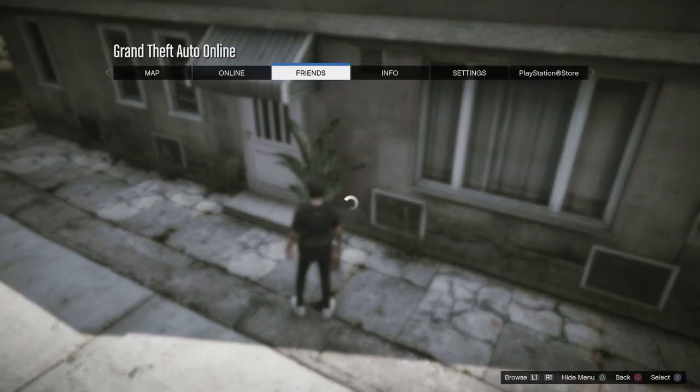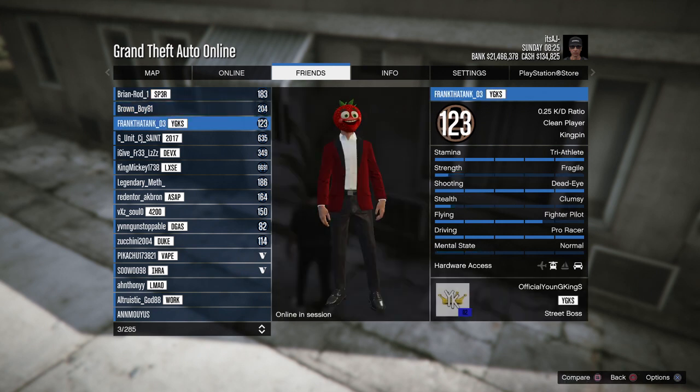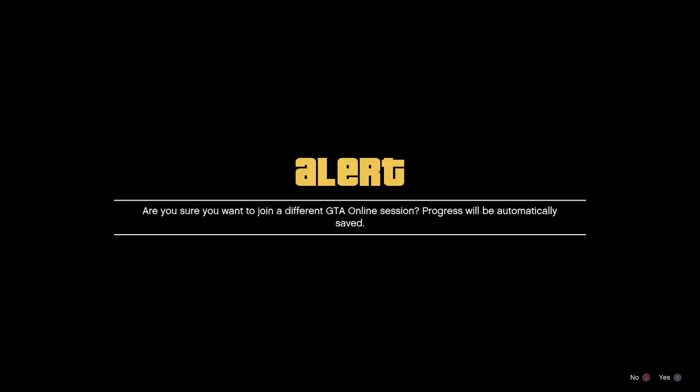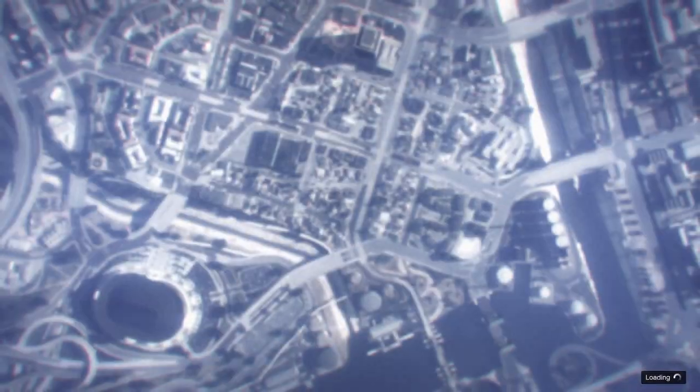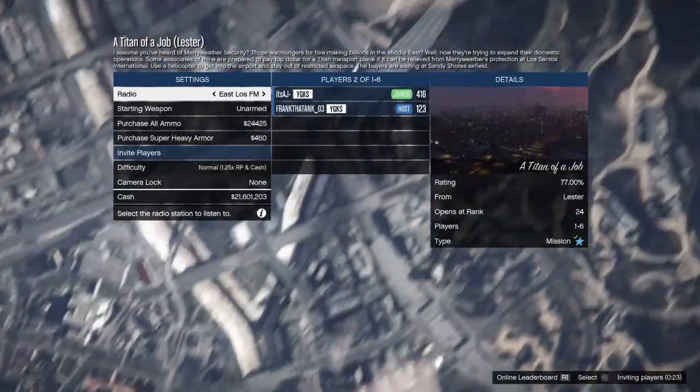You can go right back up to the peyote plant. Click right on the d-pad, go to your friend — now it loads all of my friends that are on GTA at the top. You're going to join him, click right on the d-pad, then count to three — one, two, three — press X. It's very, very simple. If you have any questions, drop them in the comments and I'll be sure to help you out.